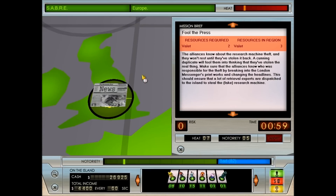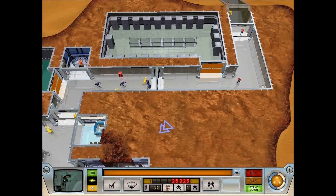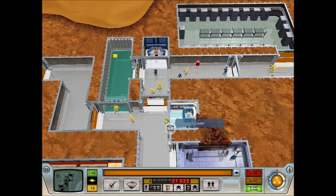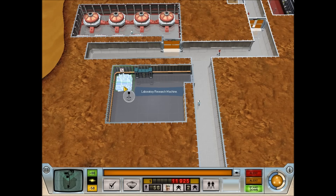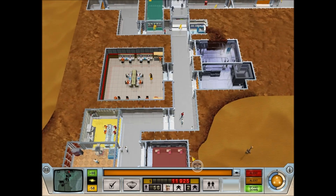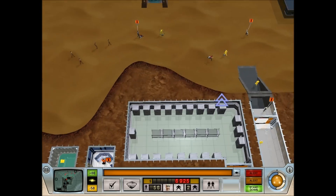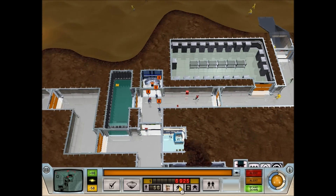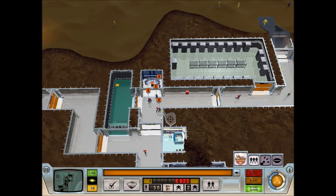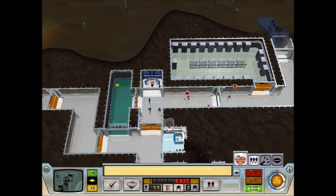Oh, there we go - commencing mission, go ahead and get that taken care of. So I'm probably going to have to do some more money grinding off camera so that we can actually afford the research machine that we stole. Where's the Matron? Is she here yet? Yes, she is. Tiger moved - get down here.